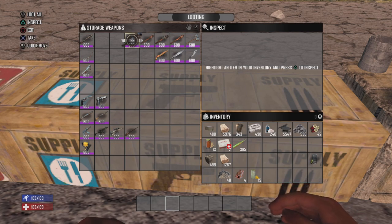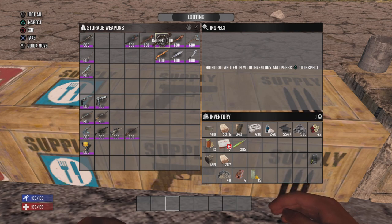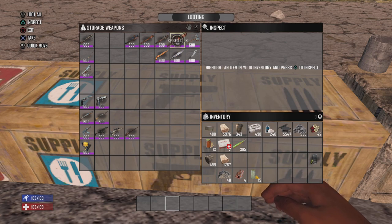First, let's go over blunt weapons. So you have the wooden club that you start out with — just takes a bit of wood. And then you have the iron reinforced club, which takes wood and iron, which is your step up from the wooden club. Then you have the barbed club, which takes forged iron and wood.